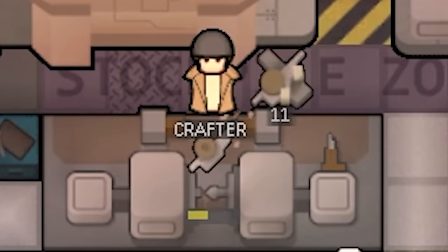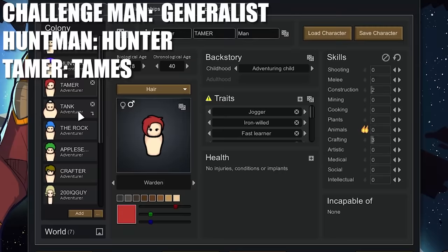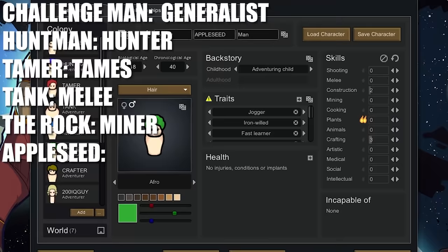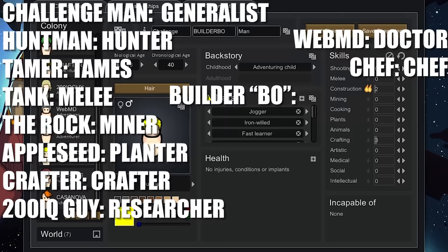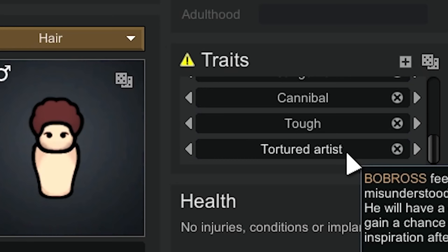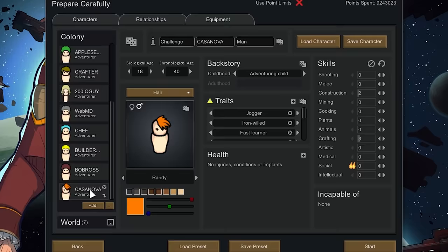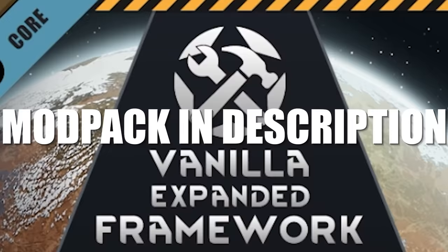We'll start out with 13 colonists. Challenge Man is the generalist — he can help with everything. Hunt Man is a hunter. Tamer is a tamer. Tank is our melee fighter. The Rock is our miner. Appleseed is our planter. Crafter is our crafter. 200IQ Guy is our researcher. WebMD is our doctor. Chef is our chef. Builder Bo is our construction worker. Bob Ross is our tortured artist. And Casanova is our warden and trader. There are a lot of mods in this playthrough too, so look below for those — I recommend all of them.